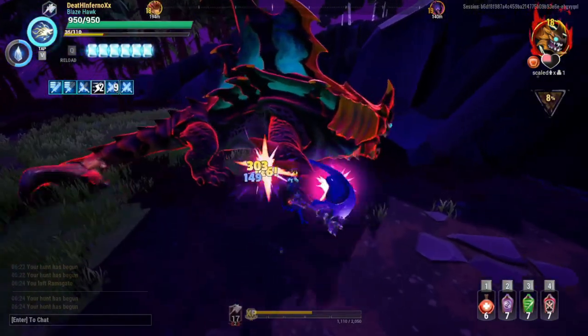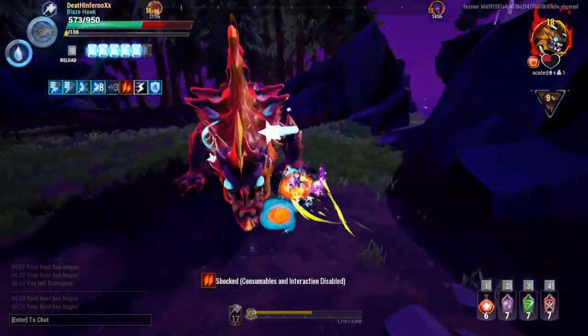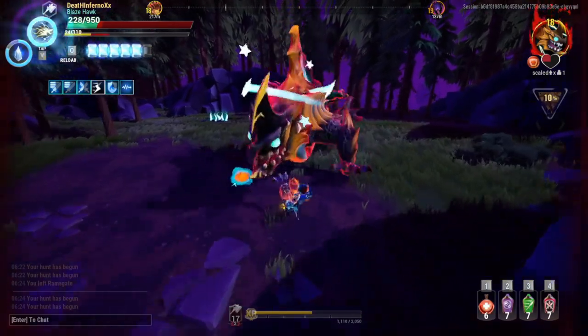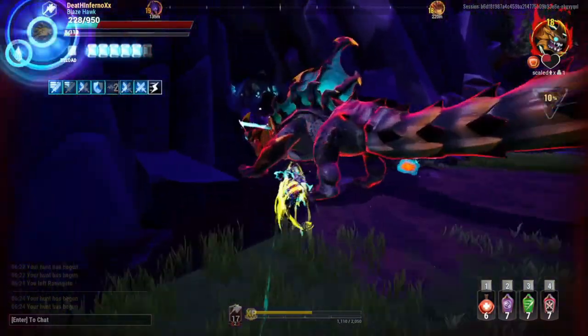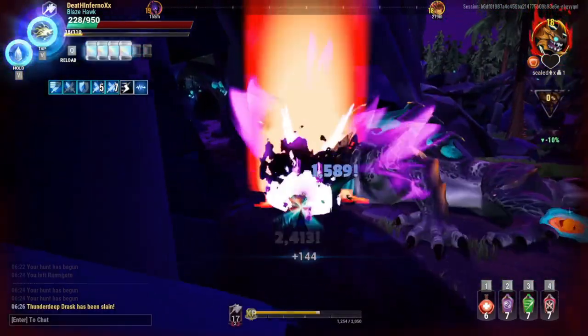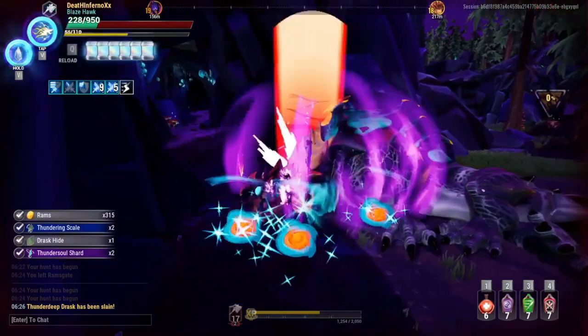Yeah, I successfully evaded through that one. Evaded the head but the tail hits — now the body hits too. I hate this guy. This should be easy to evade. Let's keep hitting. Oh, thanks for standing still — and it's dead. As you can see, I can kill this one fairly fast. This is without catalyst by the way.